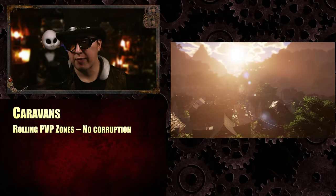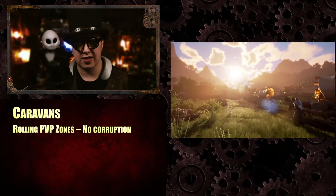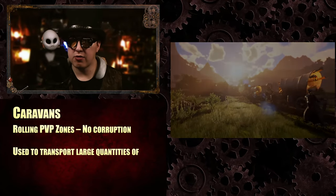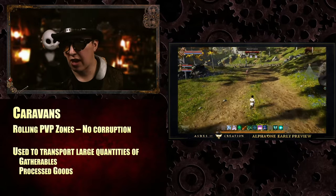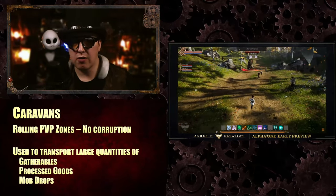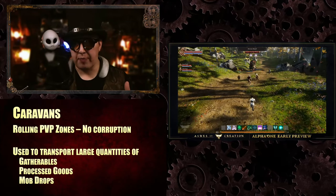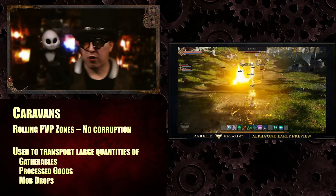There is no corruption if you attack a caravan. Caravans are used to transport large quantities of goods. You can move gatherables, processed goods, and mob drops in caravans. I don't know of any reason why you couldn't put weapons, armors, potions, or food into a caravan.